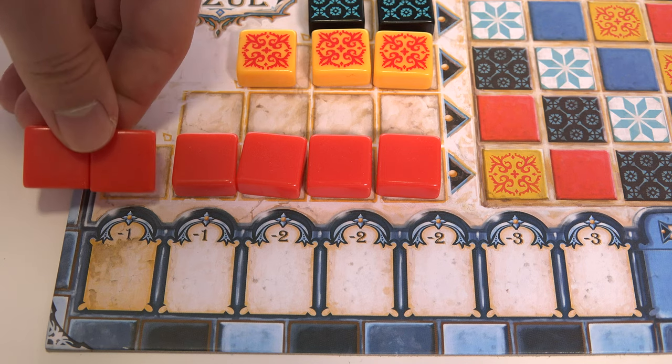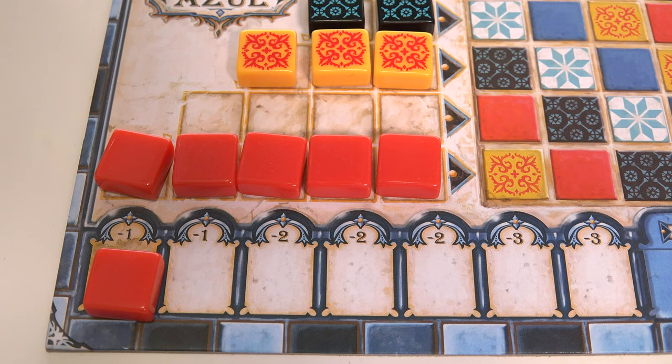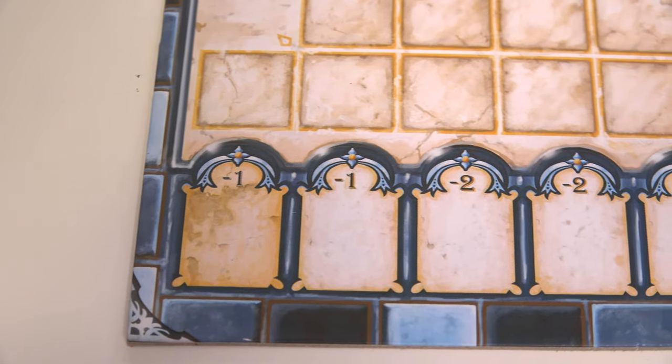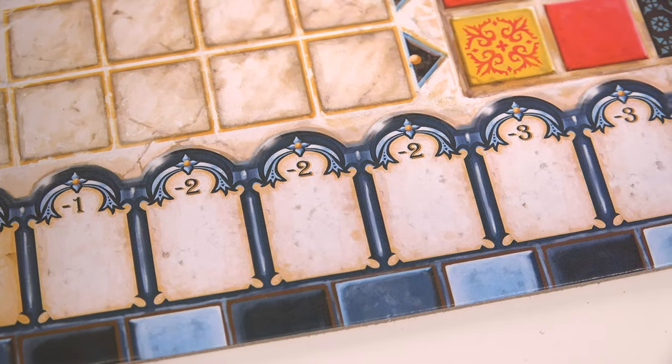You can add tiles of the same colour to a row left incomplete during an earlier turn to finish up. Each row holds a different number of tiles, from one to five. Any tiles that do not fit in the row you're filling must be added to your floor line, along with the first player marker if you claimed it from the middle of the table. The floor line is worth negative points at the end of the round — each space that's filled loses you that number of points. You can't end up with fewer than zero points.